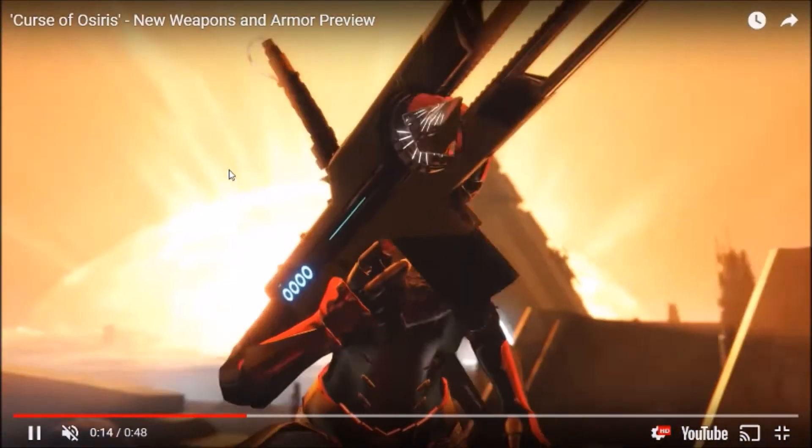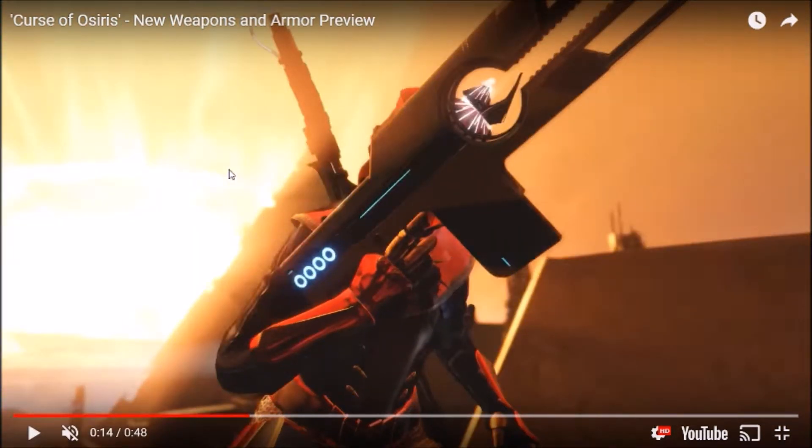Starting off right away we see this — it's the Warm Heart, basically the next trace rifle. I'm going to go ahead and assume it's exotic considering the ornamentation on it. It looks really sweet, and I know a lot of people thought this was just going to be a new ornament for the Cold Heart, but this is definitely a new weapon. We're getting a second trace rifle and I do assume it will be exotic because of how nice the ornamentation looks.